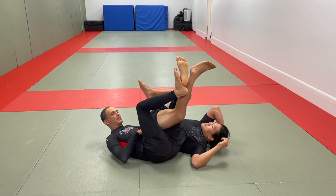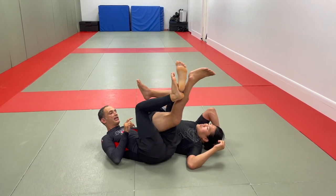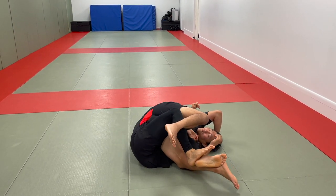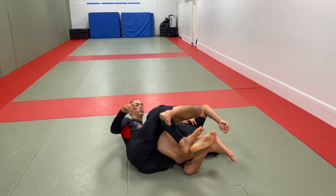Notice that his hip starts to rise. Now it's a matter of just directing his body out and tilting our knee to the inside. There's the lower back exposure. Now we have a clear advantage out of a scramble position here.